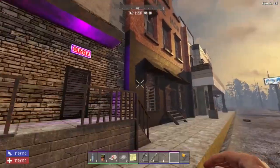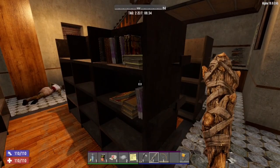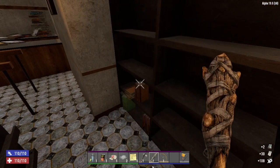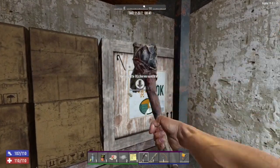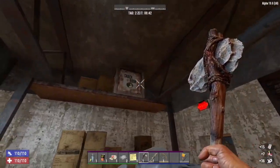Tip number 8: search and find bookstores, and harvest all the libraries and bookshelves inside. Mark them on your map because you need to come back several times to find skill books and schematics. Also look for cracker book boxes — sometimes you can find really awesome schematics that will help you in your game.